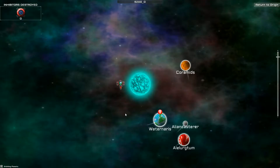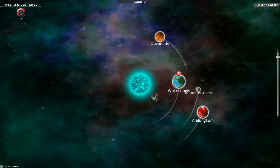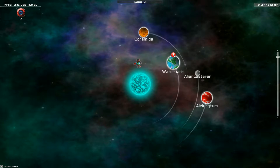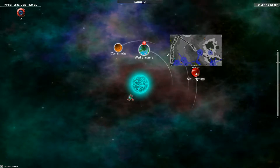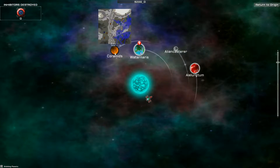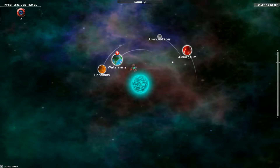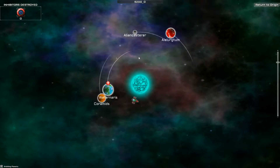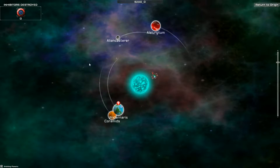Let's close this out. If we're going to do these from biggest to smallest, we'll obviously want to stop at Water Narus because that's where the inhibitor is — or at least that's what I think it means by inhibitor, it's got that special symbol there. So biggest to smallest would probably be: Al-Alertum, Koromids, Alian Castorer, and then Water Narus.